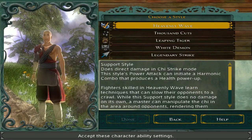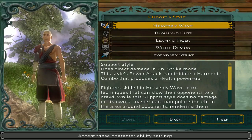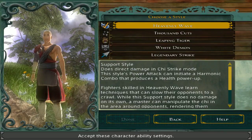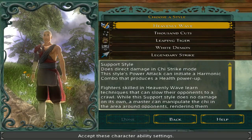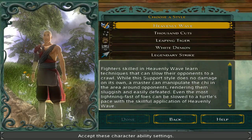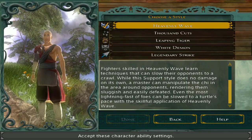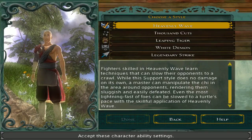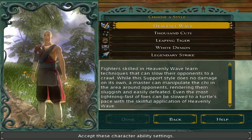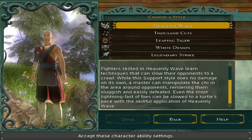Now, style selection. You have to take Heavenly Wave — it is not optional. It's the only support style you can pick at the start of the game, and it's actually pretty good. Support style does direct damage in Chi Strike mode. Its power attack can initiate a harmonic combo that produces a health power-up. Fighters skilled in Heavenly Wave learn techniques that slow their opponent to a crawl, rendering them sluggish and easily defeated. Though I don't tend to use it very much because I like to just DPS things.